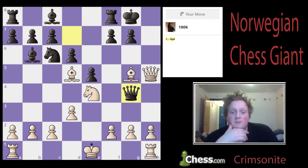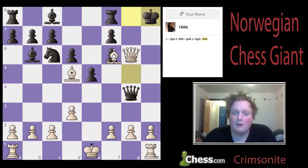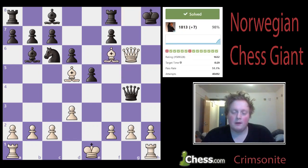It's white to move — black just played Queen g4. Can I play knight f6 check? The pawn has to capture on f6, and then Queen g6 check, and after the king moves, bishop captures f6 is mate. I'm gonna do that. Problem solved.